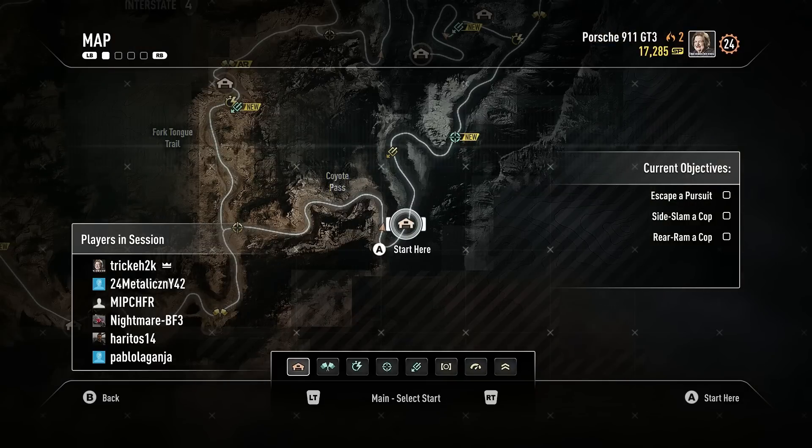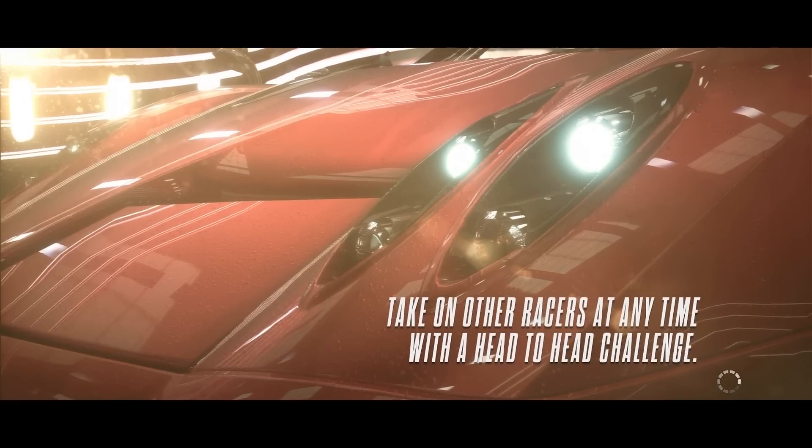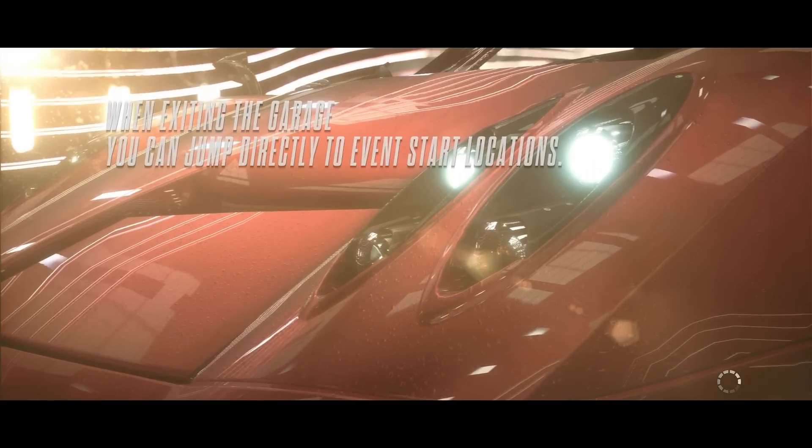So you exit the garage and you can see where I am right now. Select this event here and load it up. Now what you want to do in this interceptor event is either escape the cop or kill him. Killing him is the faster way in my opinion.